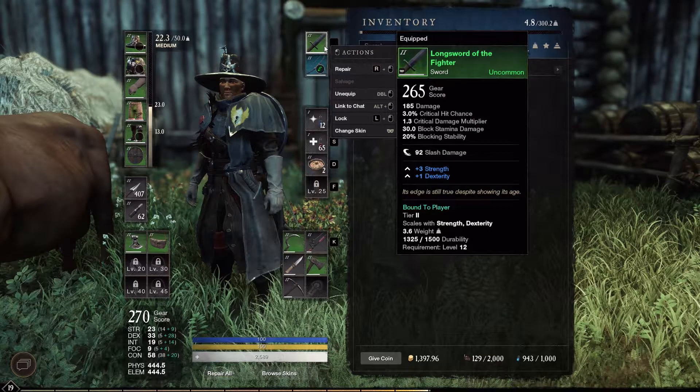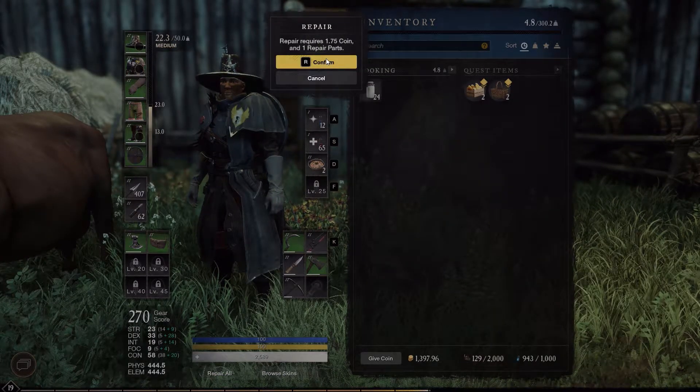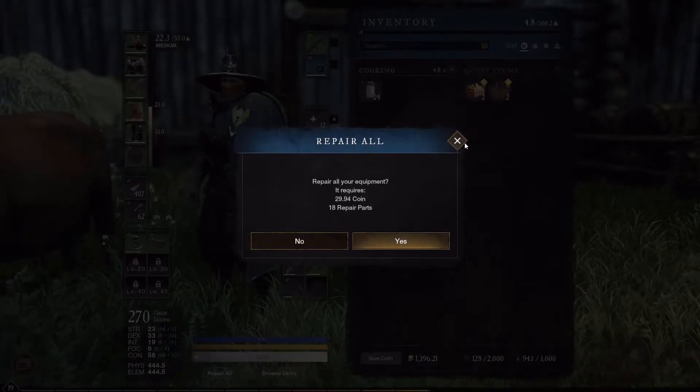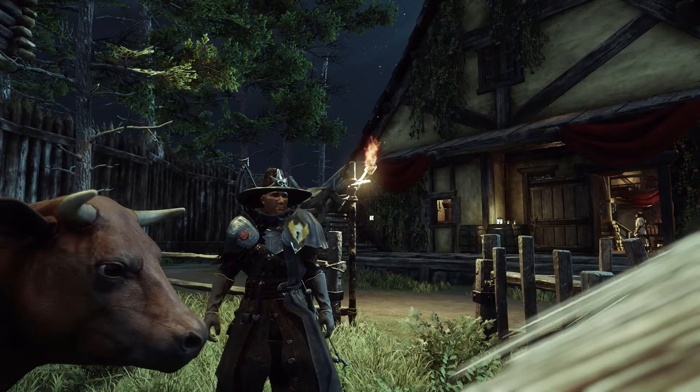Do the same thing except on your weapon — press R and left click to repair. It'll ask you if you want to confirm, show you how many coins it costs, and you're fully repaired. You can also come down to the bottom here and press repair all; it'll show you the total cost and how many repair parts. And it's just that easy.